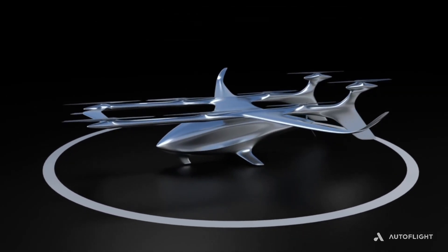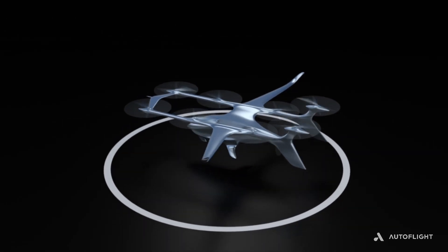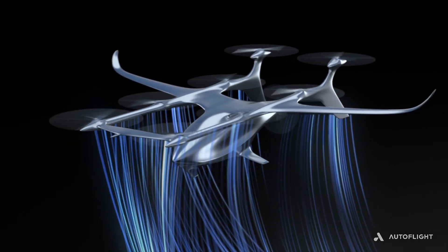This will be the final design of Prosperity 1. As with the proof of concept, you can see there are eight lifting propellers to lift the vehicle and propel it above the critical speed to become airborne using the wings.